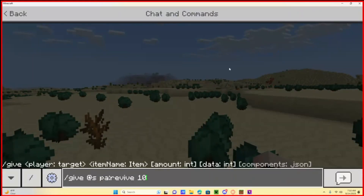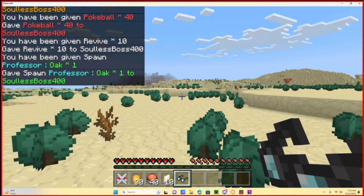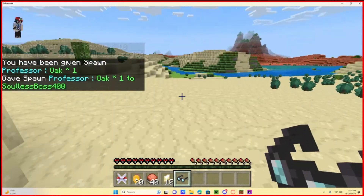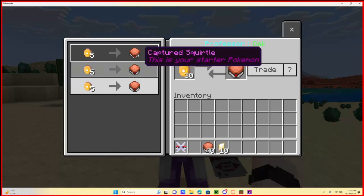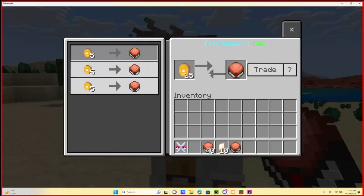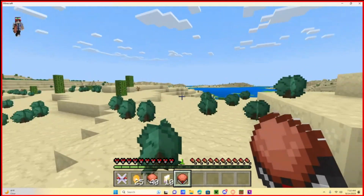Now we need to give ourselves an Oak spawn egg because you need a Professor Oak. Give yourself the Oak spawn egg, then go place your Oak down, talk to him, and grab your starter — let's get a Squirtle. There we go, now we've got our Squirtle. Bye Professor Oak!